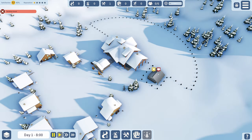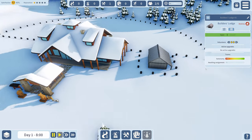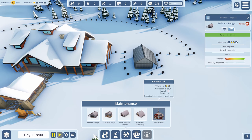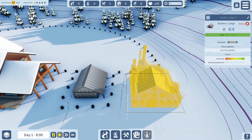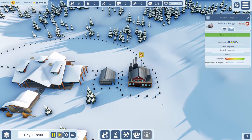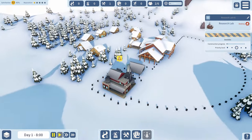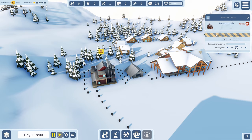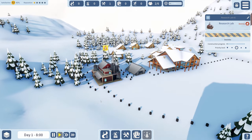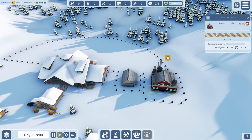Let's place the builder's lodge right there and get two volunteers to work in it. Next thing that's going to be very important is the research center. We'll place that down, wait for it to get built, then put some people in there. The research center is going to be important because we've got a lot of stuff to research.